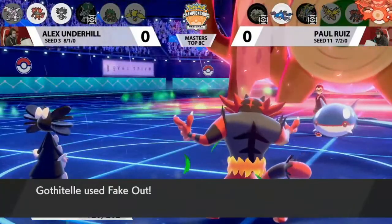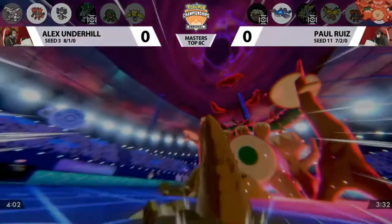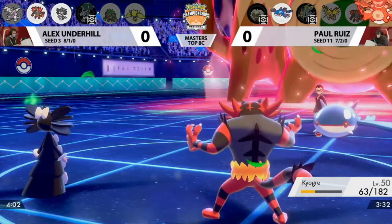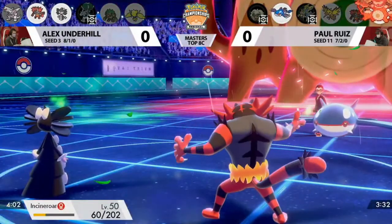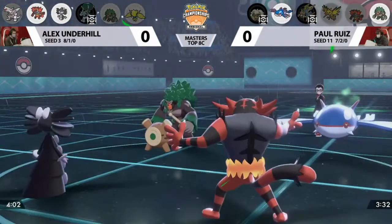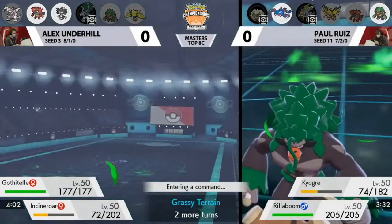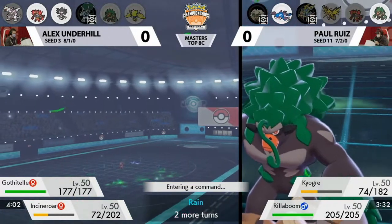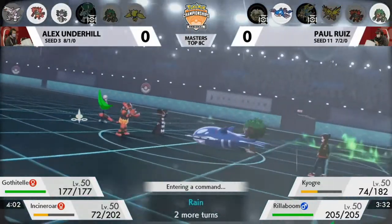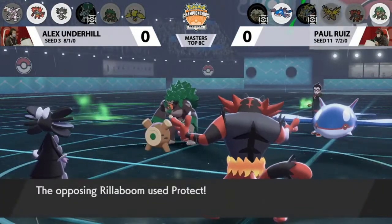Fake Out goes into Kyogre this turn, so no damage from Kyogre. G-Max Drum Solo into the resisted Incineroar — a great switch from Alex because not only is he doing less damage due to Intimidate, but also because Incineroar is a Fire type. You don't really need the Special Defense boosts on Palkia anymore knowing Kyogre is so close to being knocked out. If Gothitelle does some chip damage, that essentially guarantees Spatial Rend will knock it out regardless of the Special Defense boost. Palkia is so important for Alex because Paul struggles to deal damage to it.